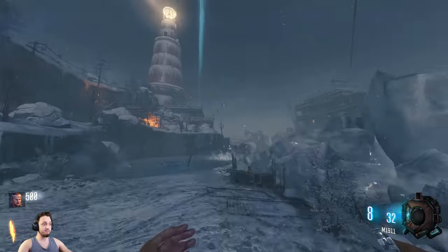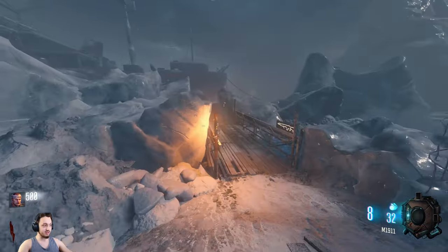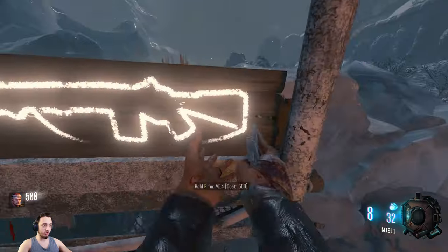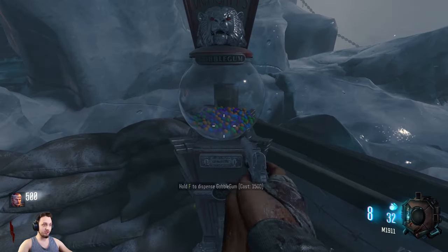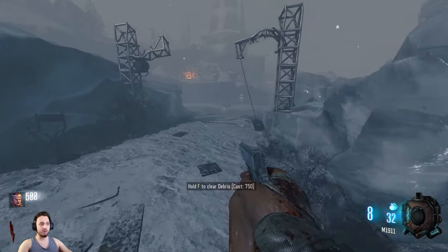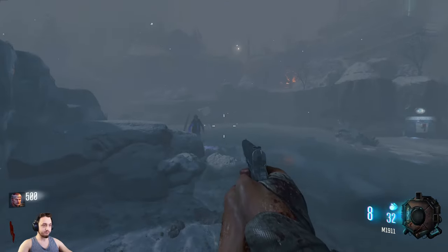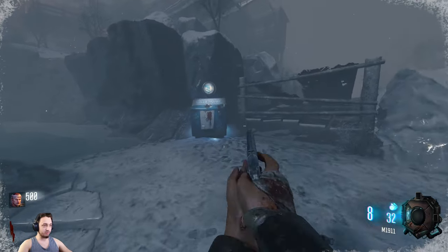I was always an Xbox guy, but oh yeah, this looks nice. You got the voice lines — I think we're playing Michael Rooker here. I think these are the OG guns too, the M14 and Olympia. You have the Gobble Gum — we're probably not gonna be doing anything with that, I'm not a huge fan of the Gobble Gum system. But oh yeah, look at there — let's grab the good old Quick Revive.